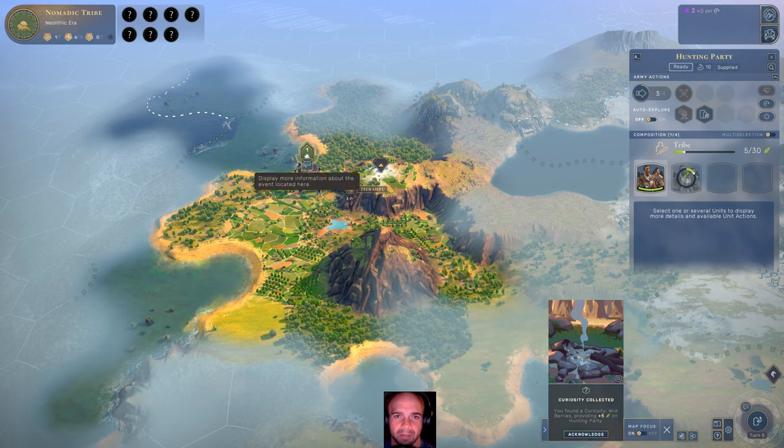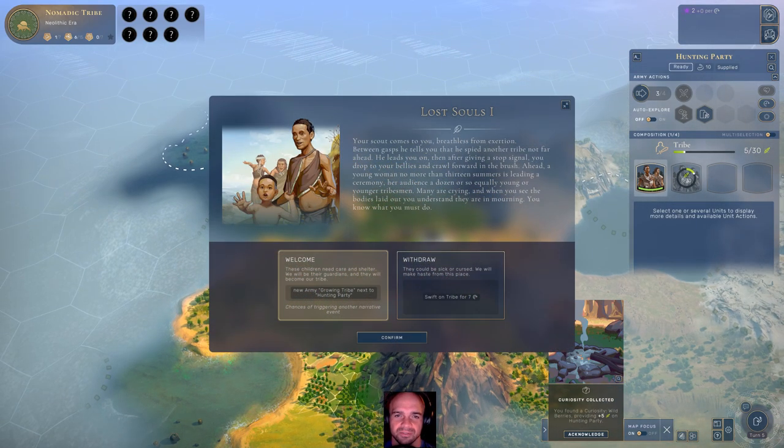Looks like we have an event that popped up — Lost Souls. Your scout comes to you breathless from exertion. Between gasps, he tells you he's spied another tribe not far ahead. You drop to your bellies and crawl forward to the bush. Ahead, a young woman no more than 13 summers is leading a ceremony. Her audience, a dozen or so equally young or younger tribesmen — many are crying, and when you see the bodies laid out, you understand they are in mourning. You know what you must do. Let's take them — welcome them, all of them.